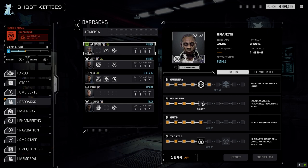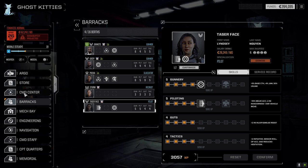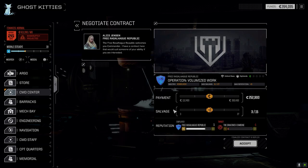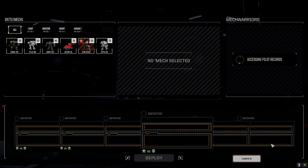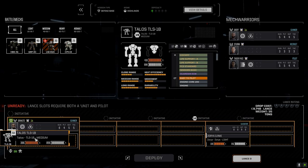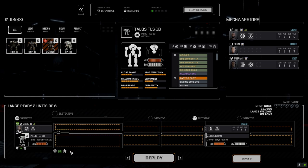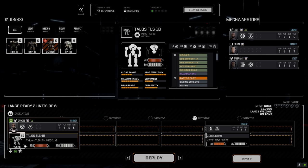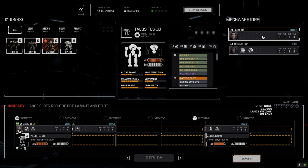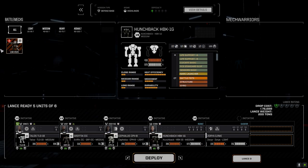We'll save piloting points and go for gunnery on him. Griff doesn't have anything to spend. Let's get to the command center and get into battle with five pilots, five mechs and vehicles. They've changed the drop ship UI — it now shows slots labeled for battle armor and vehicles clearly at the bottom. We're bringing in the Griffin, the Cephalus, and the Hunchback. Let's do this.